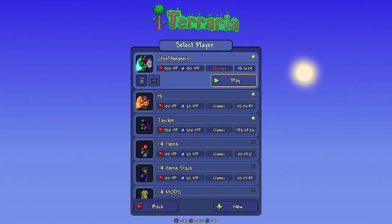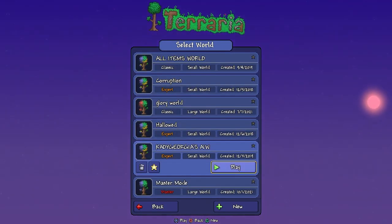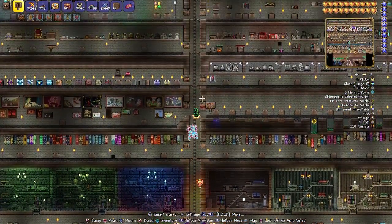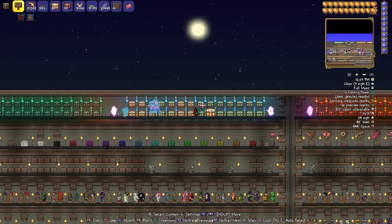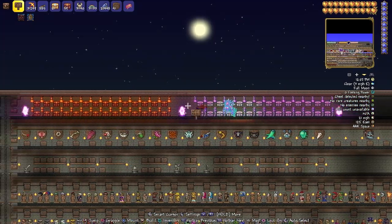Hey everyone, Chief here today. I'm just going to show you a quick map — Builders Workshop, pretty popular map — but I updated the top with 1.4 items. For those who want an EU file of this map, it'll be in the description.